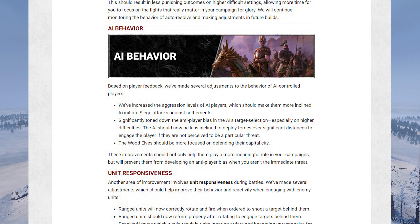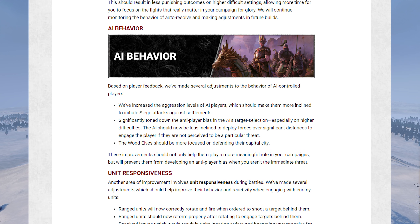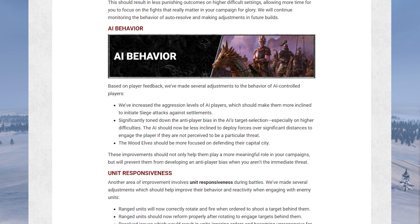Onto AI behavior: the AI will be more likely to attack you in siege attacks, so you'll have more chance of fighting siege defenses. But more importantly, they've significantly toned down the anti-player bias in the AI's target selection, especially on higher difficulties. No longer will the AI just beeline to kill you, ignoring all other enemies and literally walking through their lands to get to you — so you should have more breathing room without the AI constantly hounding you.